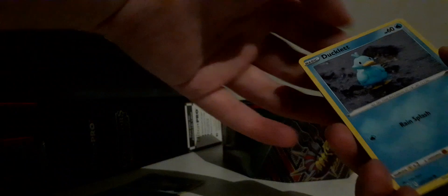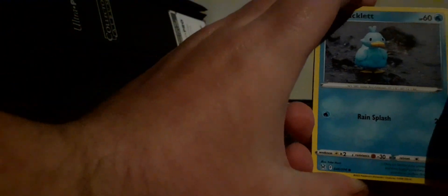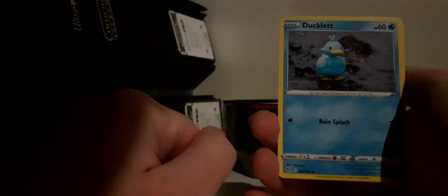Let's hope we get better odds than usual from this last Lost Origin pack. Opening it up now — code card goes to the side, and four from the back. I think I maybe see a V card in here, I hope.